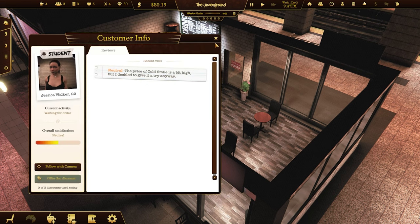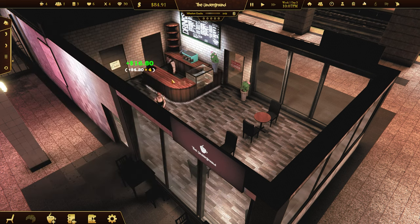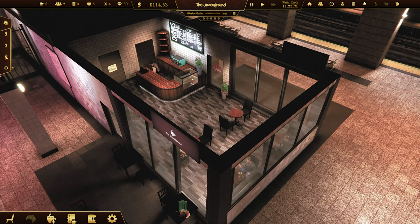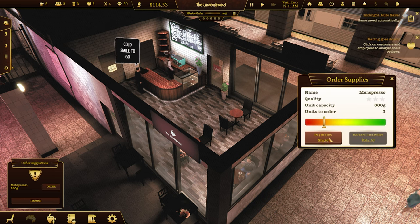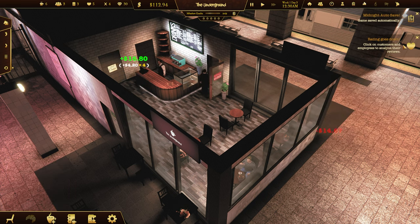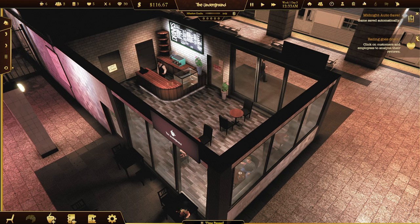She's happy. Bit high - it's $2. There is a way that we can... Order - it goes down. Game saved at midnight. Bit of rubbish outside, more rubbish. Can we actually get... We can't hire a cleaner or anything yet.